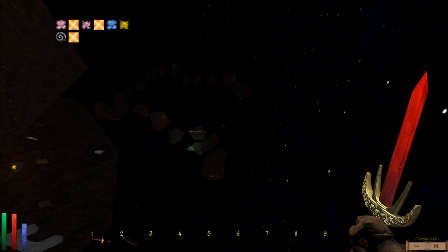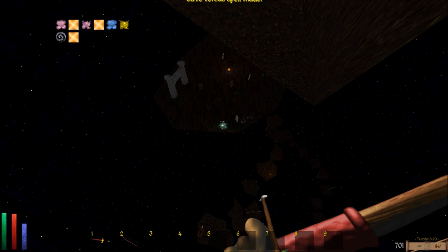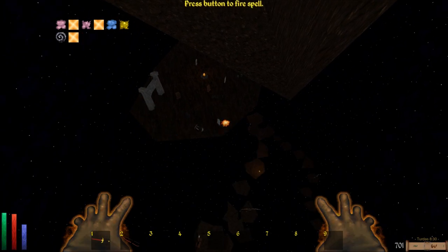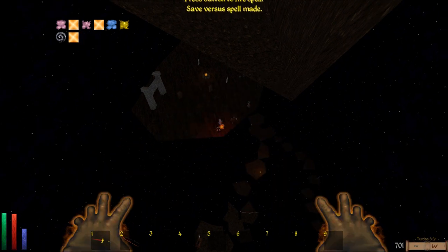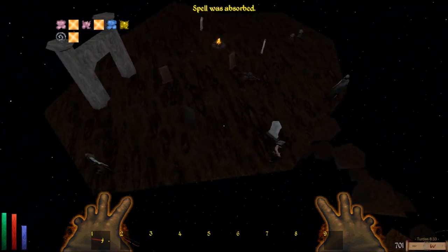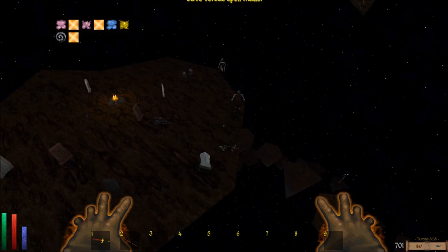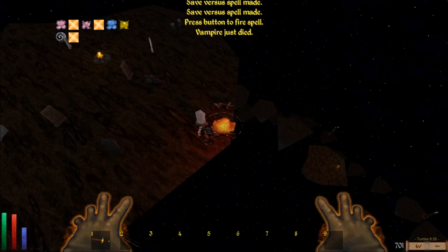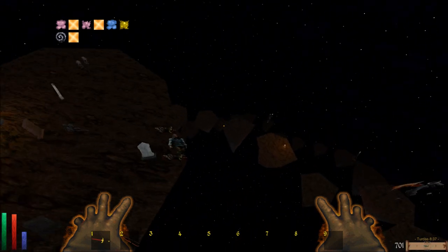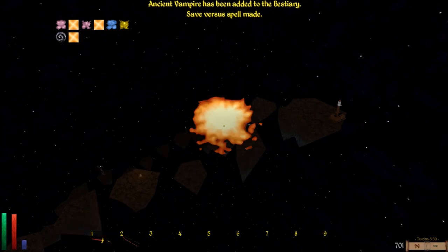We're levitating anyway. Look at the vampires there. Give me more stuff to absorb. Thank you, thank you. Got any more? Oh yeah. Are you out of spells, out of mana? Ancient vampire added to bestiary.